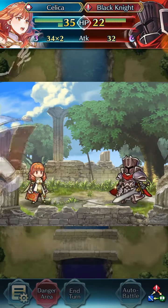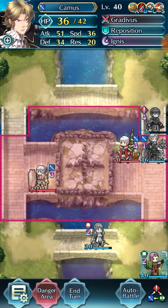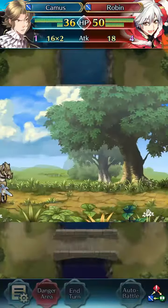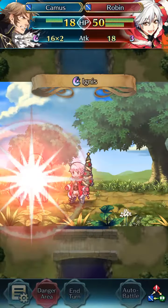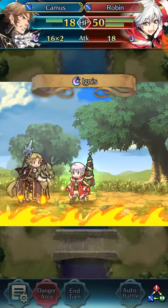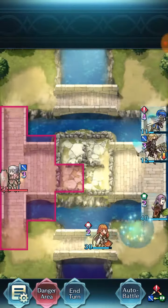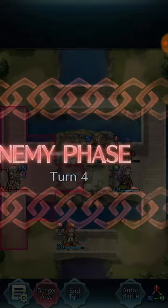She attacked — she's able to kill. Camus is moving up here to defend him. Great job Camus. Now Camus will be able to proc Ignis — yeah, he kills him. Nice. Oh man, this was great. This fight couldn't have gone better.